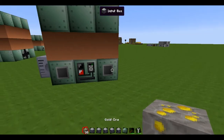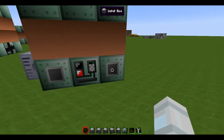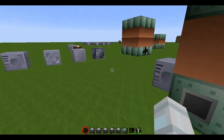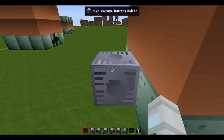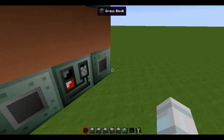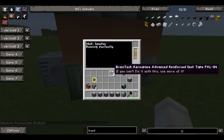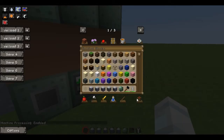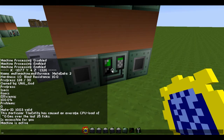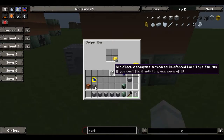Let's place our gold here. And it doesn't work — oh, wrong side. Let's go again. And here we are. 6 seconds — pretty fast, huh? And here we are, gold.